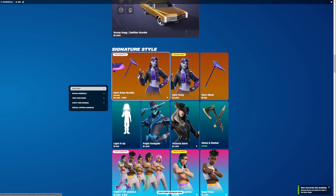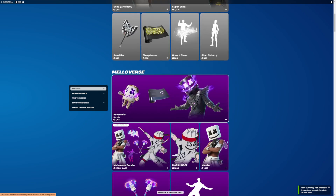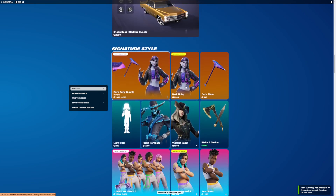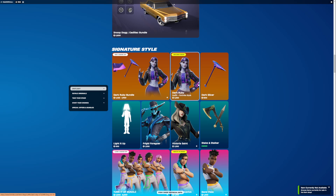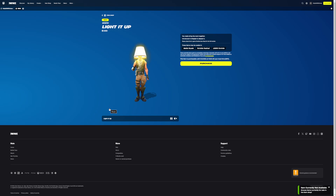And then Dark Ruby is here. I think the shop's a bit broken, but yeah, Dark Ruby does include the skin, the wrap, and then the Dark Slicer. Very nice. Light It Up emote. Very nice.